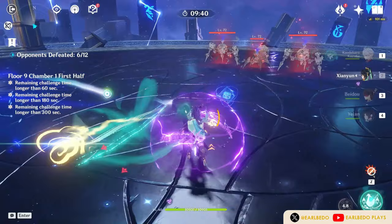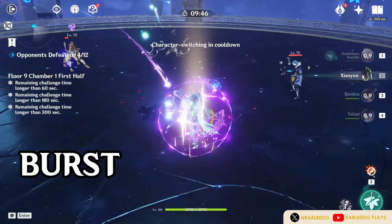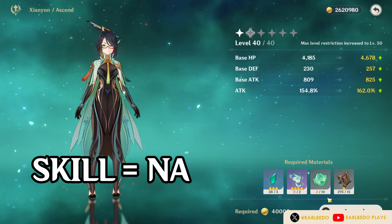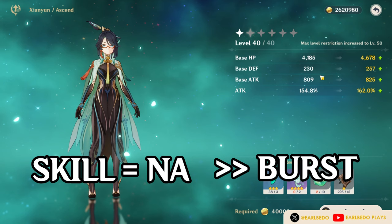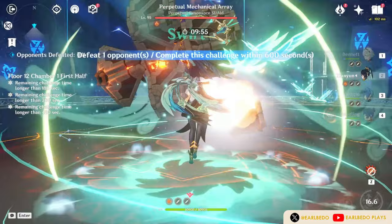For talent priority, if you are building her as a support healer or a driver, prioritize leveling up her elemental burst for more healing, then her skill for added damage, and you can leave her normal attack unleveled. If building her as a damage dealer, prioritize her skill and normal attack, then her burst. You may level her up to the max level regardless of build, since this increases base attack and overall attack, which translates to higher plunge attack buff and healing.